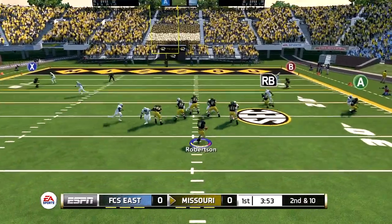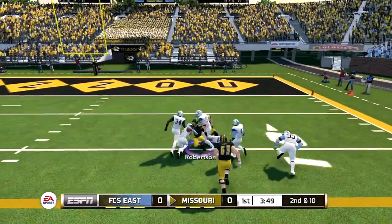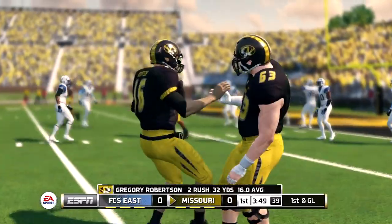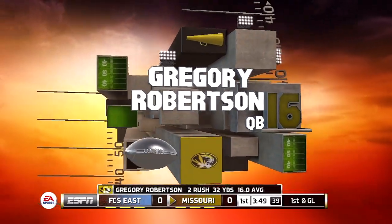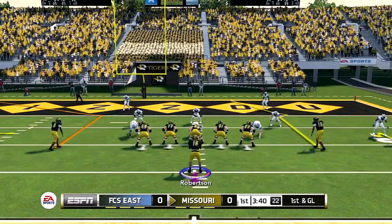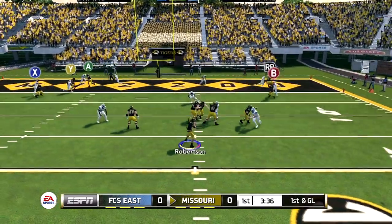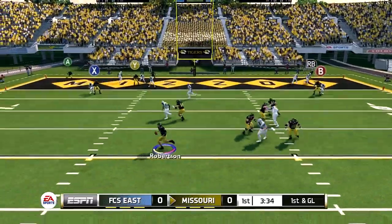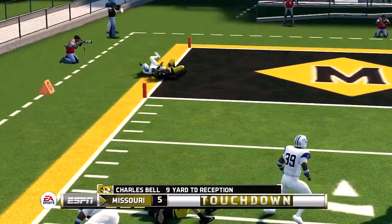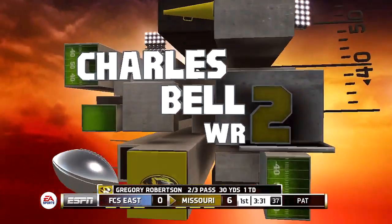Second and 10 — dropping back, looking for a receiver. No one's going to be open on the curls, so I'm taking off on a run. Thornton doesn't block the corner, so I have to duck back inside — 32 yards rushing so far. FCS East has done nothing to stop us. First and goal — I thought about running up the middle, going to bounce it out to my left. There goes Bell — he's got that one in the end zone for a touchdown!